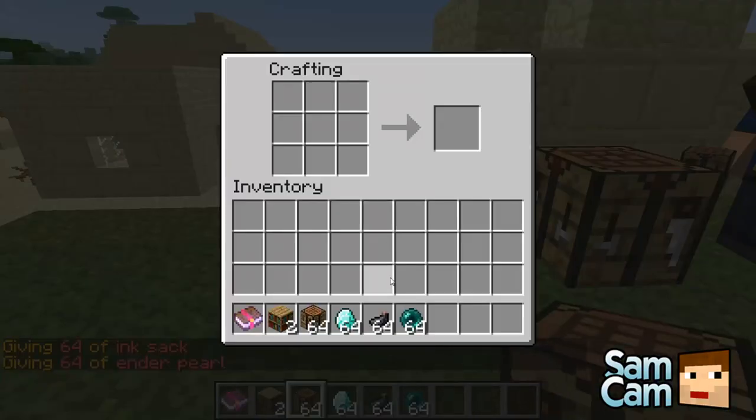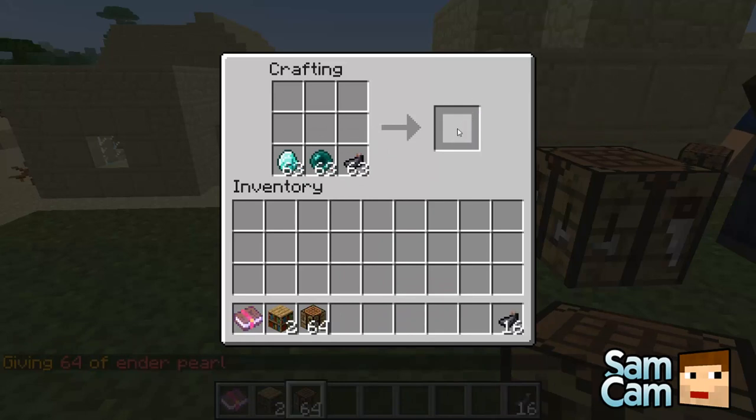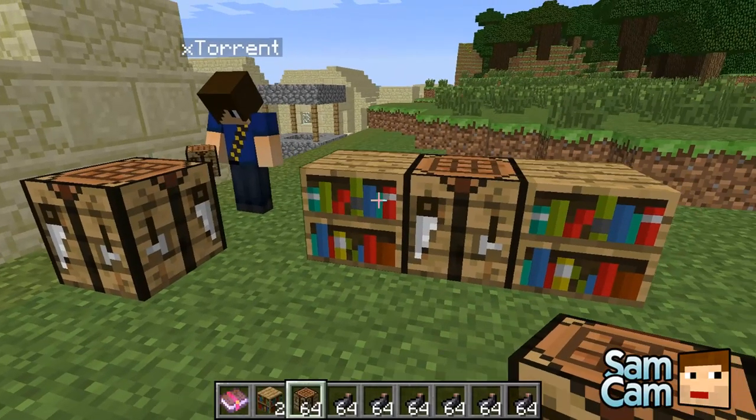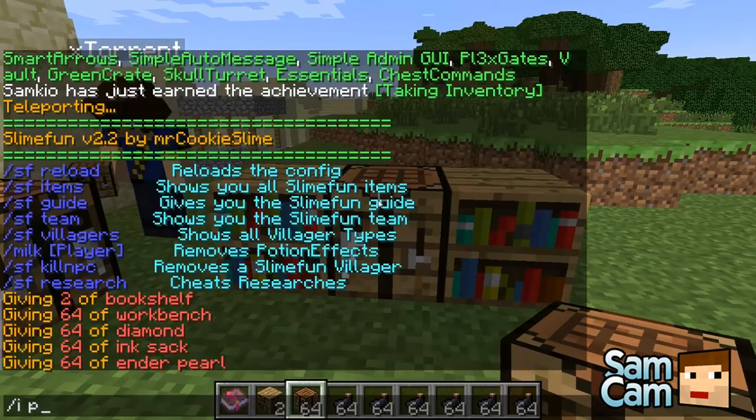Just get like 64 diamonds so we never have to search for them again. You just plop them in there and then you get loads of ink sacks — I've got literally hundreds now.